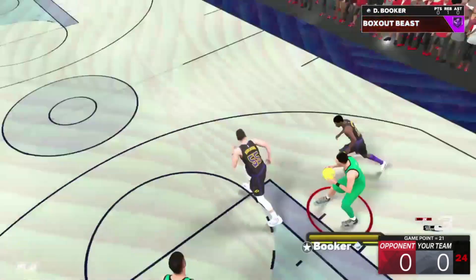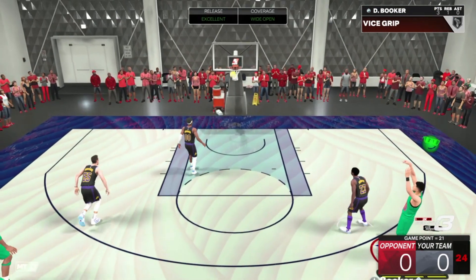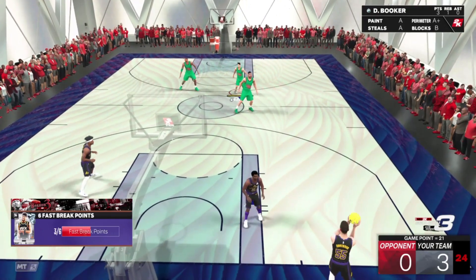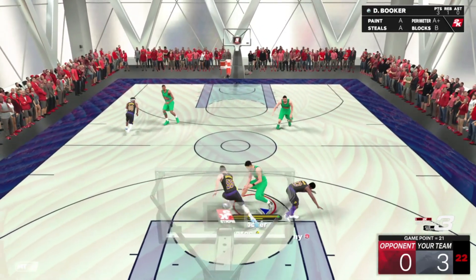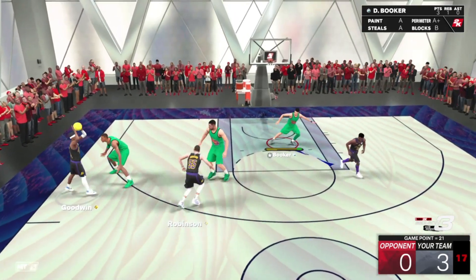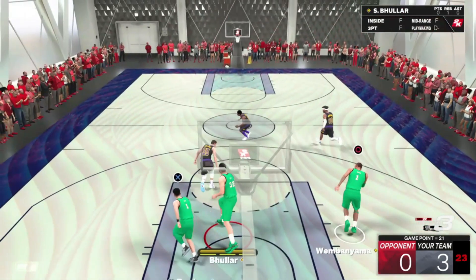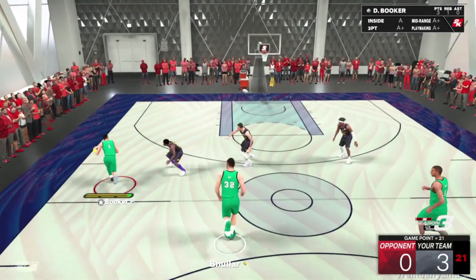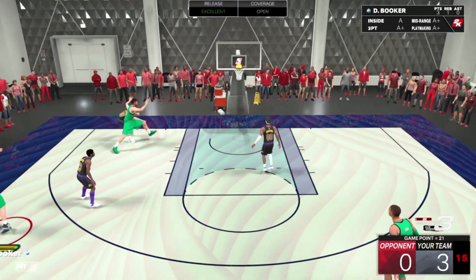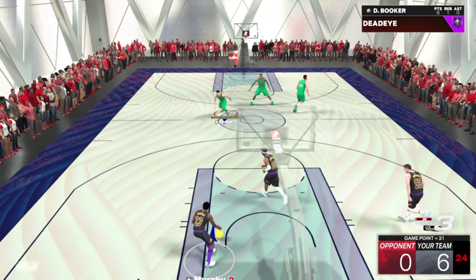D-Book with the rebound — nice. D-Book for the three — green! You love to see it. Good start to the game. Devon Booker is hustling for that ball, almost got a steal there. I'm not going to pretend like this isn't triple threat offline, I'm just doing this for fun. Devon Booker — green light. That is a green. You love to see it. Good start from Devin Booker.